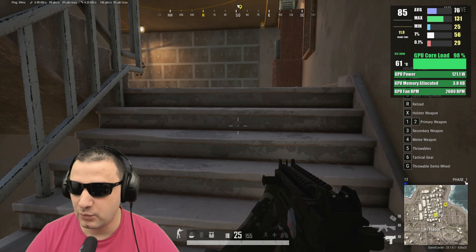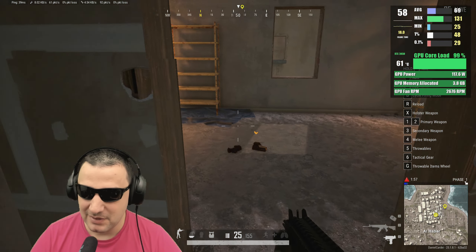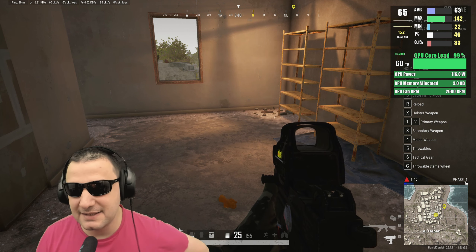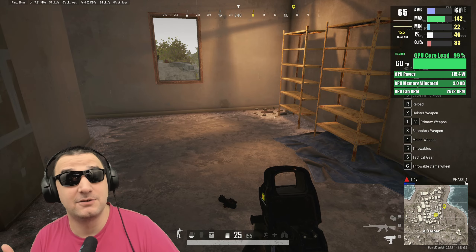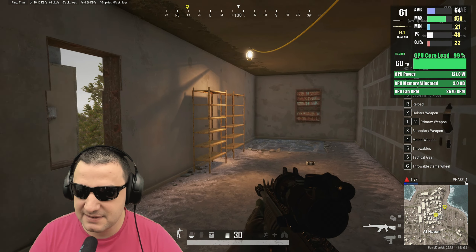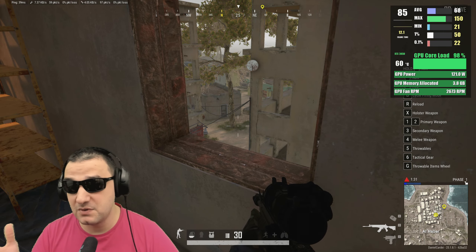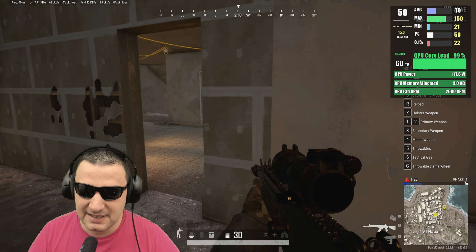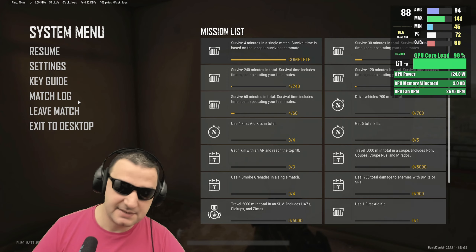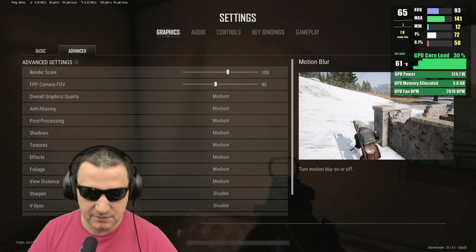Looking at the GPU — 120 watts, over 100 watts, eating a lot of power to deliver this. For this card, I think this is at the limit. I'll choose lower details to get higher fps. At 2600 RPM the GPU stays at 60 degrees, but that's maximum RPM and it's not ideal — I want it a little quieter. Let's see if medium details gives better fps.